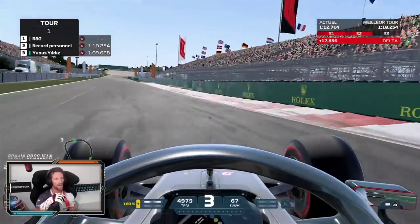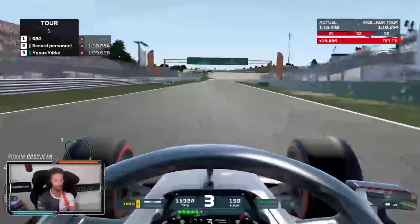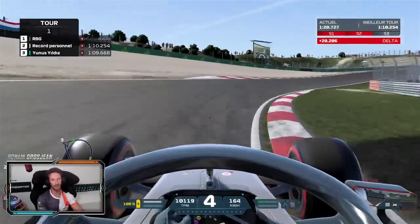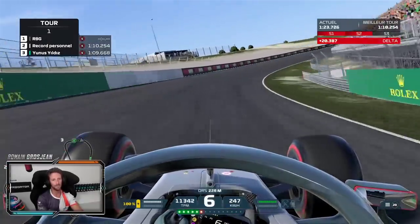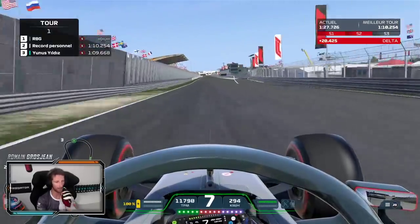Here we are at the chicane — big braking. You want to get the inside curb. In real life it's a bit rough; they've changed the inside curb. We used to be able to put two wheels on it, but not anymore. And onto the last corner — interesting, a bit too much curb here, and that corner is quite bumpy, so you can feel the car moving underneath you.